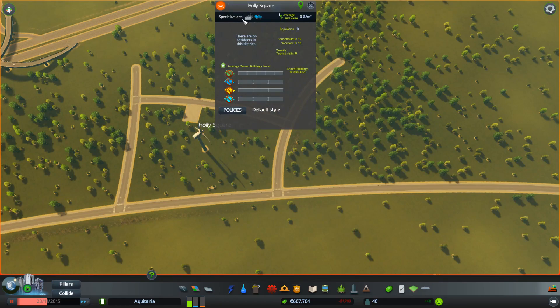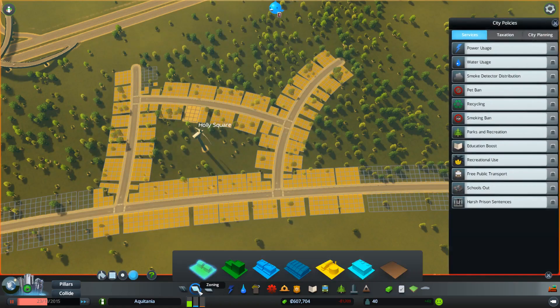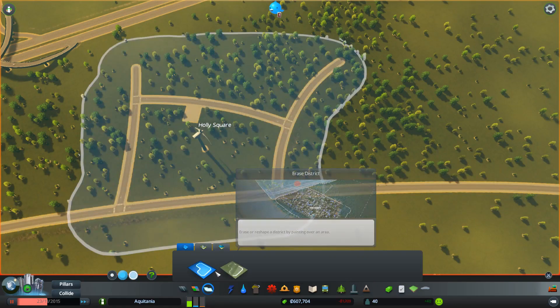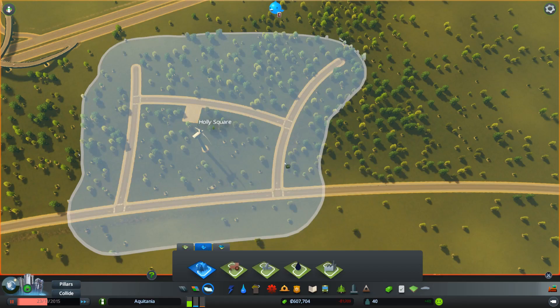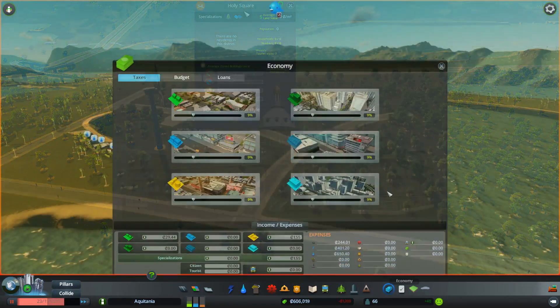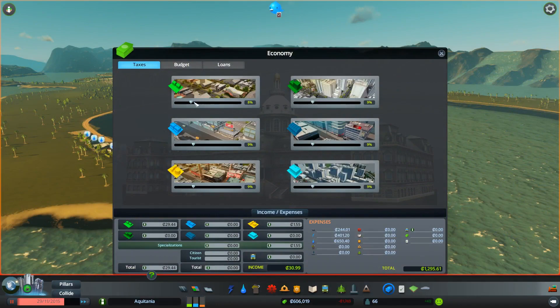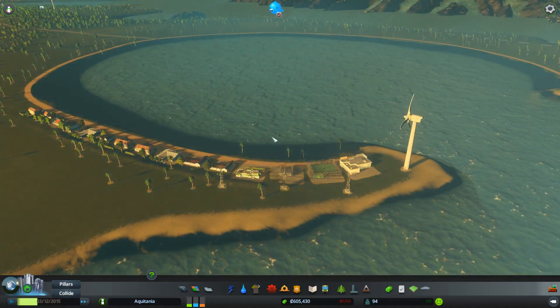We'll keep it as Holly Square, but we want to change the specialization. You do it by going over here — with forestry. There we go, now it's forestry. Let's go and do a bit of economy. Let's go to taxes — we'll crank this up to like 11% across the board, and I'll do the dense ones while I think about it because I'm bound to forget. You guys will remind me — you're going to be all over me on this build. And we're getting some commercial buildings.